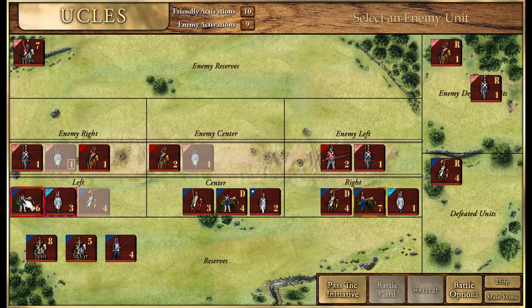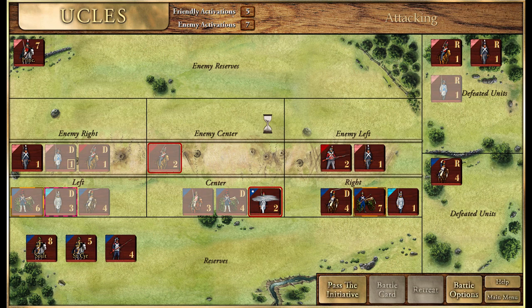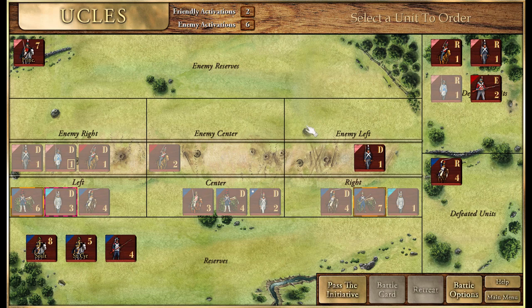Let's get this guy first - I want to destroy as many British units as possible. The attack in the center has failed, the attack on the right is failing - everything's going badly for England. Maybe I thought the English were going to do better because of the numbers, but they're not doing great at all. Let's get this guy into square and bombard with artillery - and it breaks the square. Then the infantry will continue.